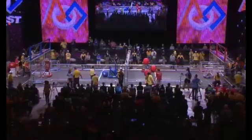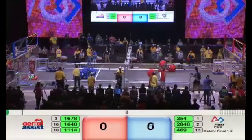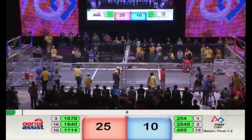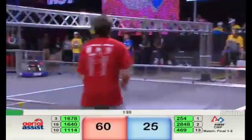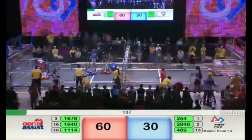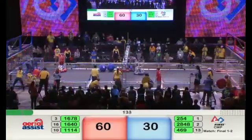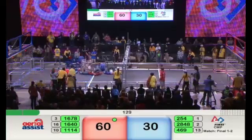Three, two, one, go! Here we go folks — last time out it was the Blue Alliance that came out on top. Red Alliance needs a win to stay in it. This is the autonomous period: robots operating from pre-programmed instructions. Teleoperated period now underway. At the end of our opening period, the score was 60 to 30 — Red Alliance jumped out to a 30-point lead.